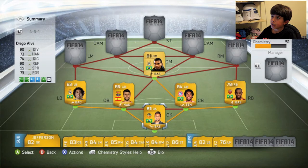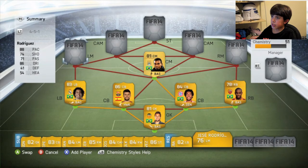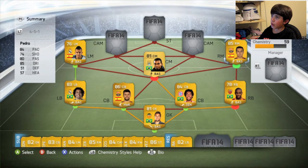Now if we move on to the left mid — I did have Iniesta in there, but for chemistry purposes we're going to put Jesse Rodríguez in there. 88 pace, 86 dribbling. He's such a fast player — when he gets that ball he can run down that wing. Real Madrid player, of course he's not the highest rated, but those two stats at the top are both high 80s, so you can't go wrong. 1.7K — not bad at all.